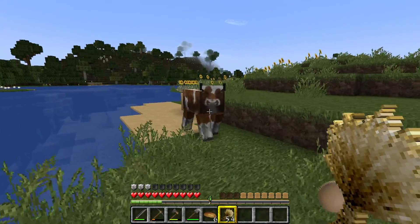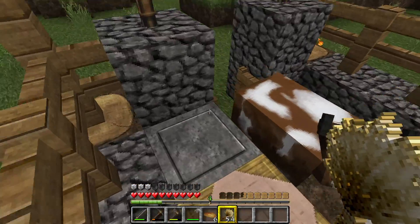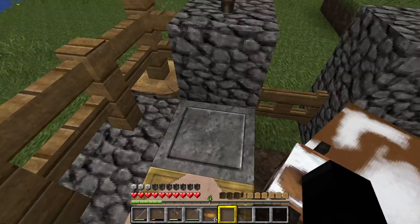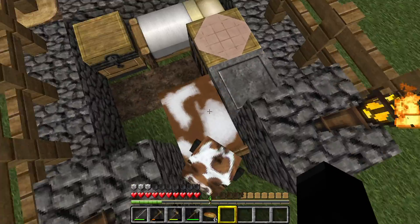Come here, cow. Oh, I realise it probably can't — okay, you can have that. I'll give you — you can have the wheat in the chest, so you can help yourself to wheat when you want. You can't jump over this, can you? No, you can't jump over this. Please don't.